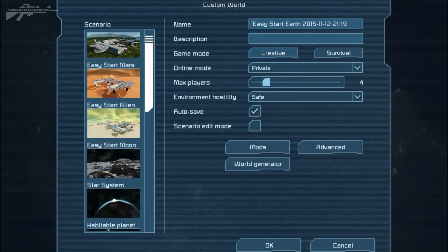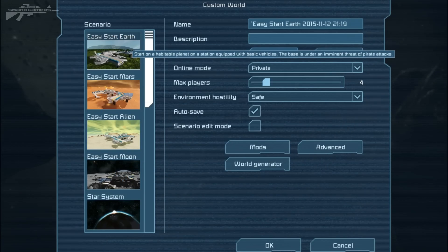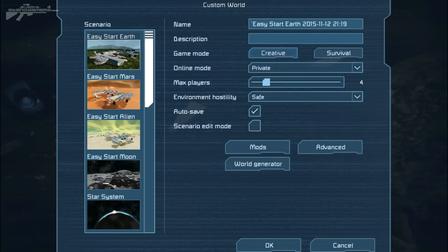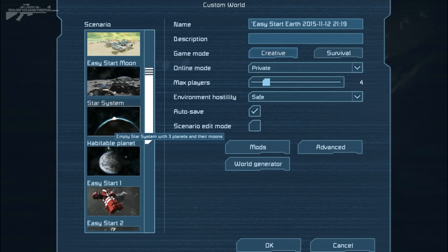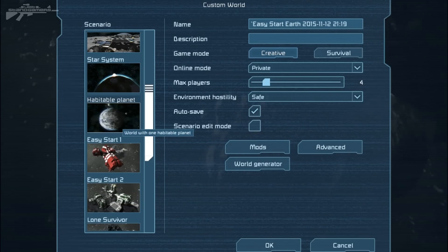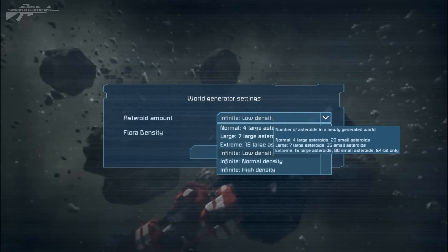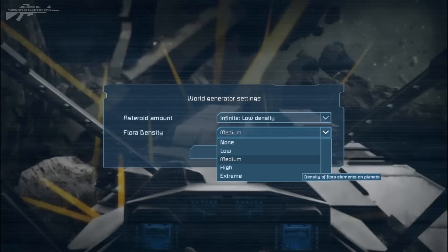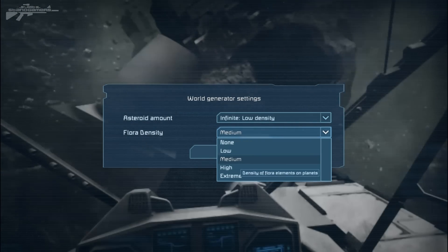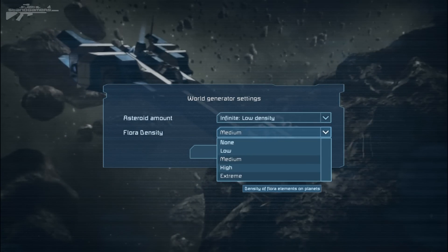Now at the custom world menu, there are a few more features to show. Easy Start Earth, Easy Start Mars, Easy Start Alien, and Easy Start Moon are the new starting scenarios - they have a whole host of planets and you start on the biome shown in the picture. You can choose Mars, the alien landscape, or even the moon. For a completely random location, there's a star system, empty star system with three planets and their moons, and a single habitable planet. The world generator lets you choose asteroid density and flora density - the amount of foliage on planets, from extreme to low. Lower settings benefit rovers while higher settings give a jungle atmosphere with more trees, bushes, and grass.